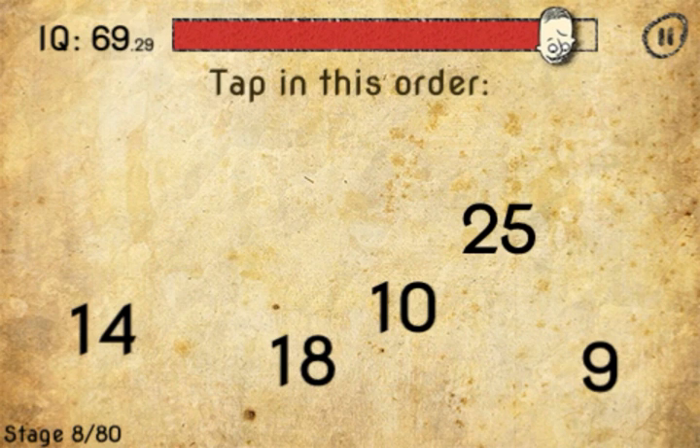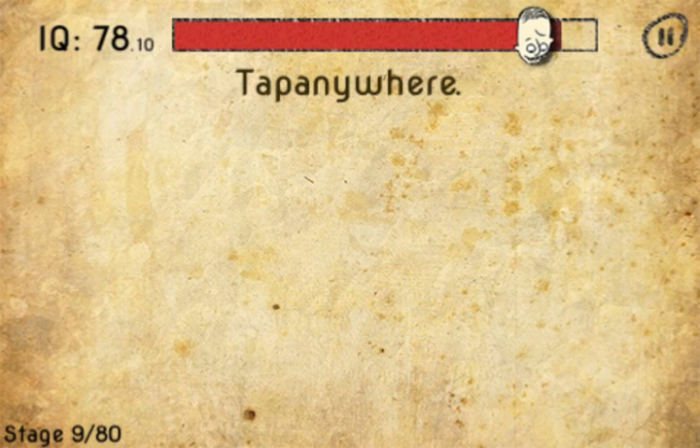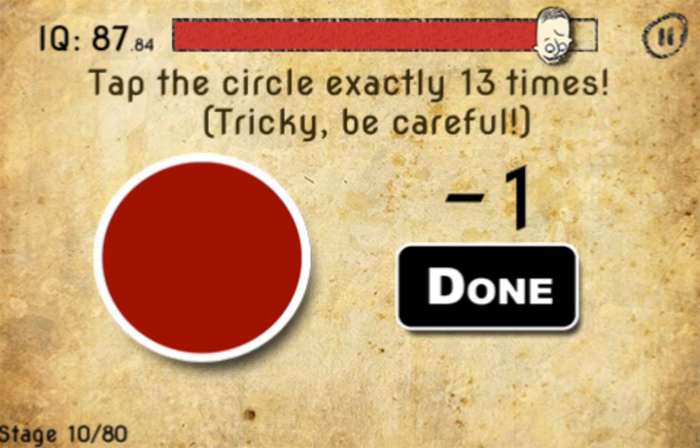13, 25, 14, 18, 9, 10. Tap anywhere — tap the word 'anywhere.' You've got to click the circle 13 times, so you go to minus 1, then done.